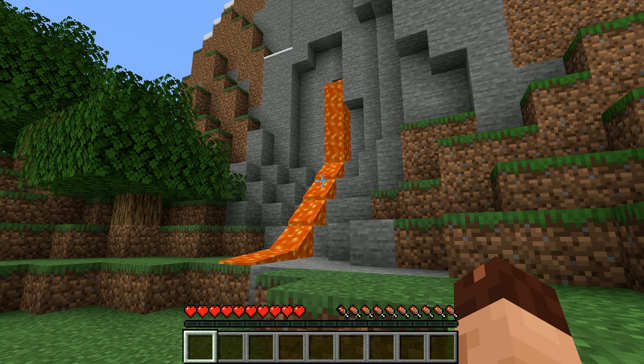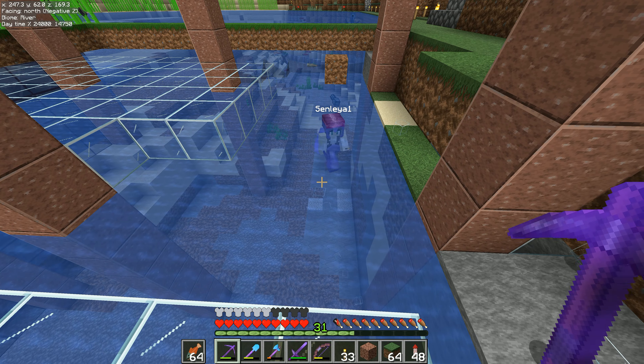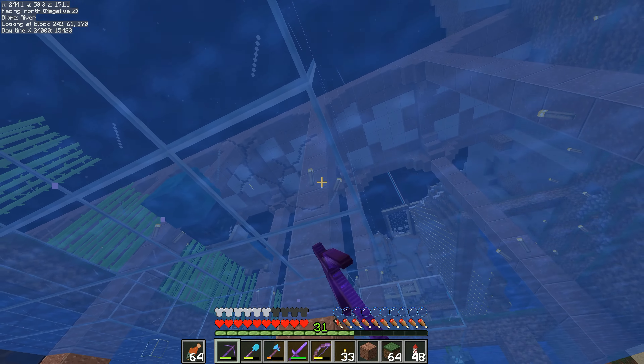Hey folks, it's Frithgar here, welcome back to Minecraft. So basically, the pen will look pretty much like it is right now as far as the water is concerned, but on top of the water there's going to be one extra layer of water flowing from the middle out to the sides. Around all the edges we're going to have hoppers collecting anything that drops from the squid inside.